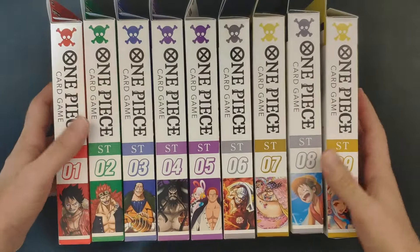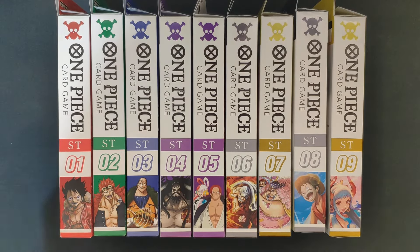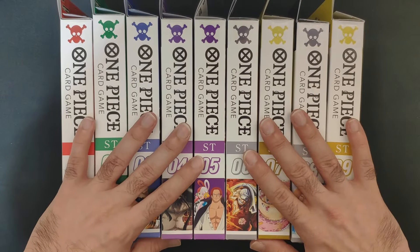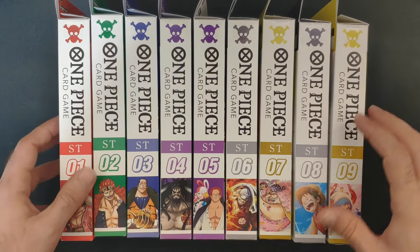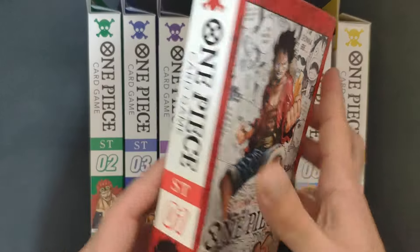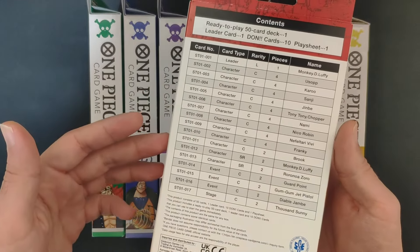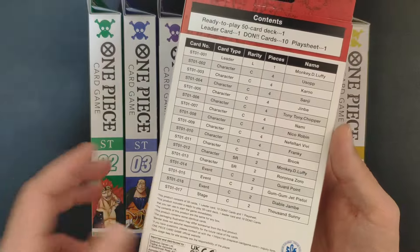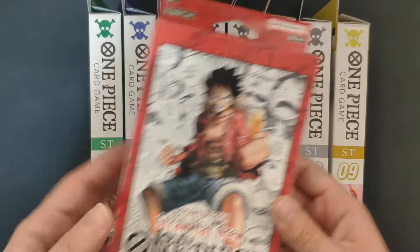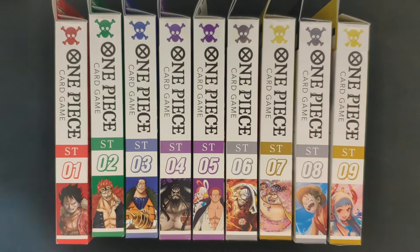I've got here all the One Piece card game starter decks — ST — from one to nine. This is the latest one at this moment. It's a pre-constructed deck of 61 cards, available in English. No surprises here, it's not rare or anything — you can just pick it up and start playing.